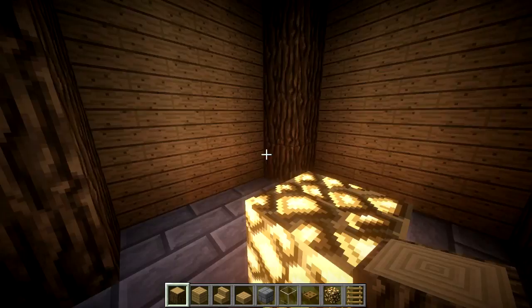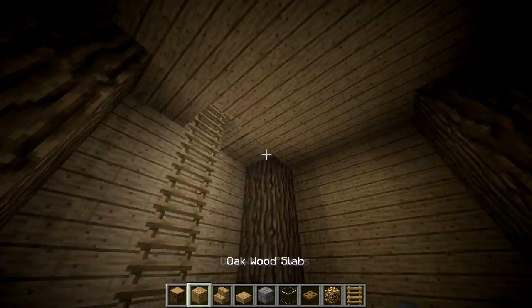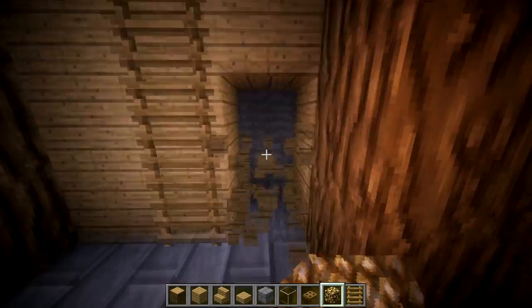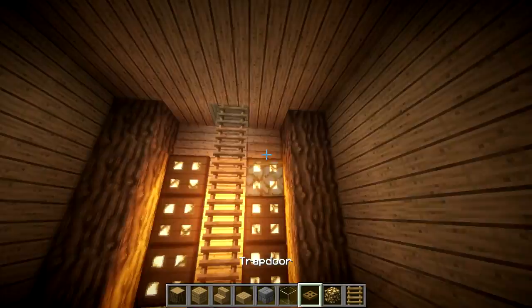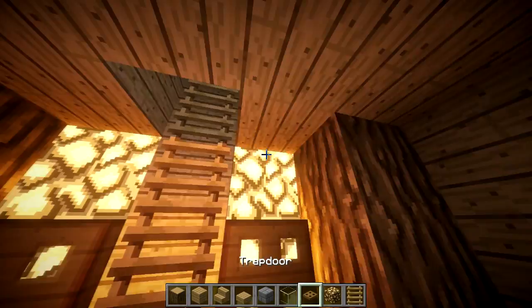Now that we have the hub room built, you can do some lighting over here behind the ladder if you'd like. I'm going to put some glowstone right here and put some trap doors over it, making it three high. You can just put trap doors over your glowstone and go all the way to the top. You can hide it with bushes or anything, but I'm going to do trap doors there.